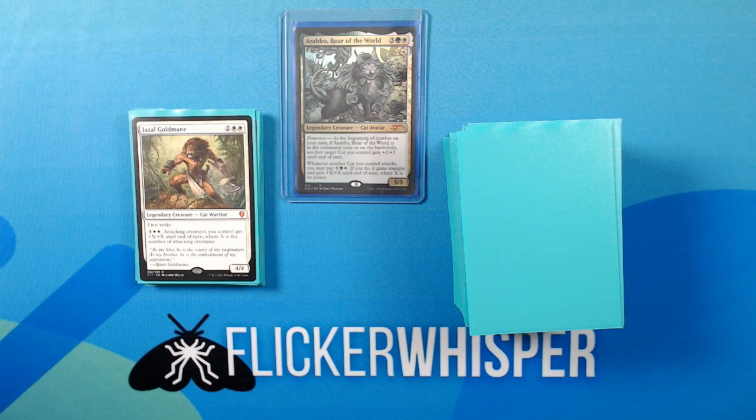Jhazal, Gold Mane — 2 White-White for a 4/4 Legendary Creature Cat Warrior. First Strike. 3 White-White: Attacking creatures you control get +X/+X until end of turn, where X is the number of attacking creatures. Another creature that's here to increase power and toughness.